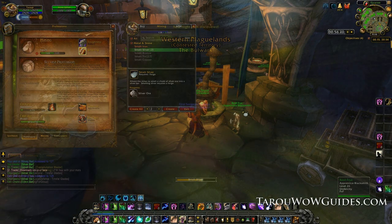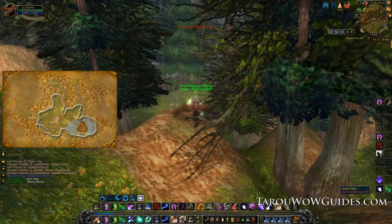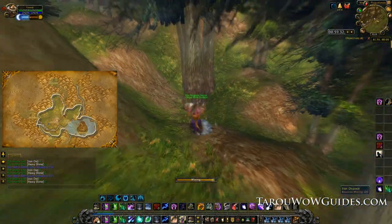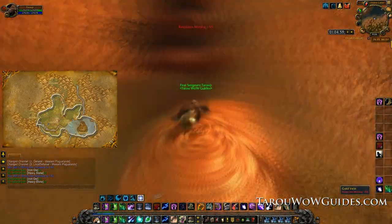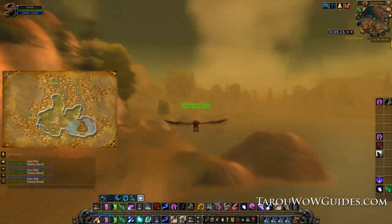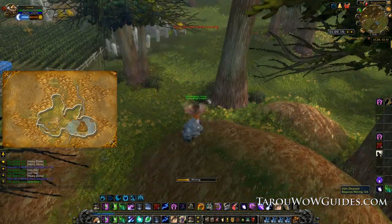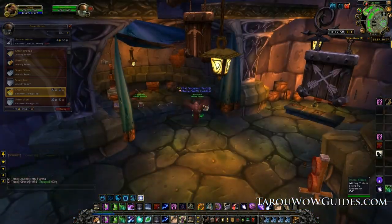Next head out to Western Plaguelands where you'll farm iron ore. You may also find gold ore but won't be able to mine it until you have 150 with the glove enchant or 155 without — no big deal, there shouldn't be too many. Being able to fly and level mining in the old school zones is a huge boost. If you don't have a flying mount then just level mining as you level your character. After two laps or so you should hit 175, so head back to the mining trainer and learn everything available. Then smelt whatever gold ore you have.